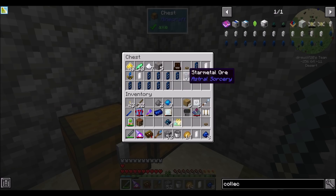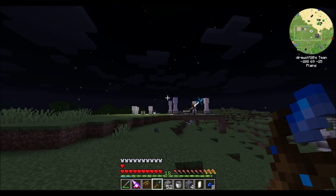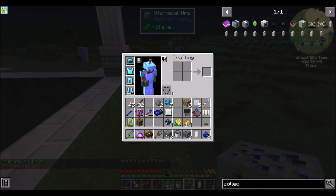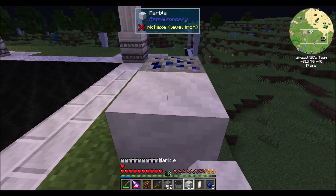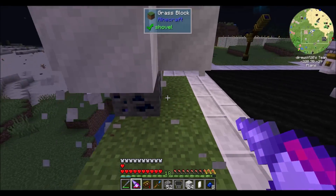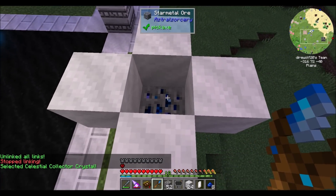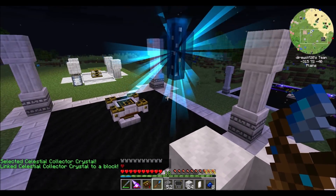So what we're going to want is the star metal ore and all that mechanic up and running. I'm going to unbind it from the table for a minute, because remember, the more things you link a crystal to, the less intense its effect. So let's put the collector crystal here and bind it to the crystal cluster. I'm curious if this will beam through or not.